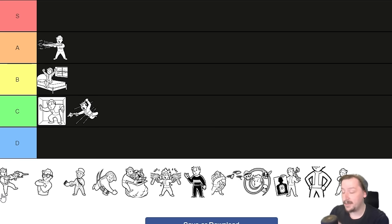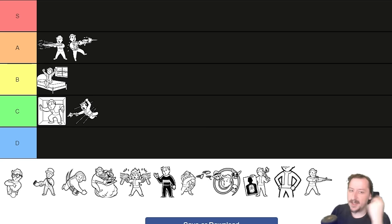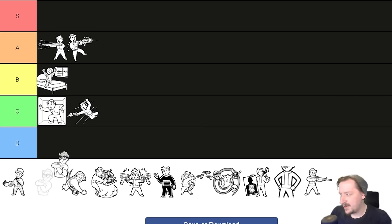If you're going for a VATS build, Fast Shot is definitely one you want — I'm putting it into A tier. Four Eyes gives you plus two perception when wearing glasses, but this is a temporary bonus, and the permanent downside is minus one to perception. That's pretty bad — losing a SPECIAL stat just for a trait that gives back a temporary bonus to the same stat. Perception isn't that great a SPECIAL anyway; you mainly use it to unlock perks, and the skills it governs aren't hard to raise otherwise. Four Eyes goes into D tier.